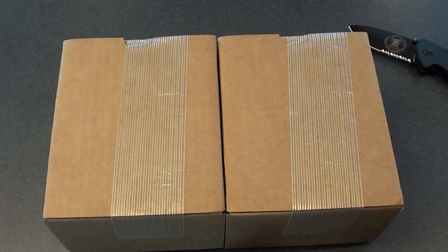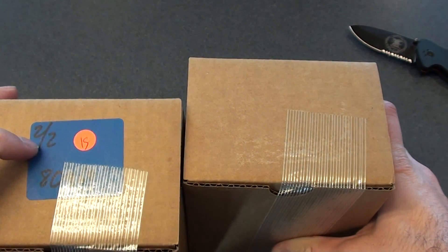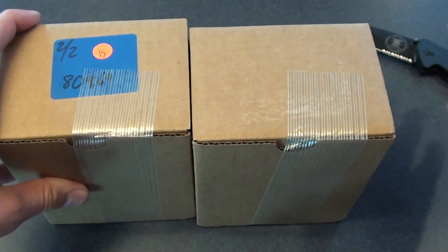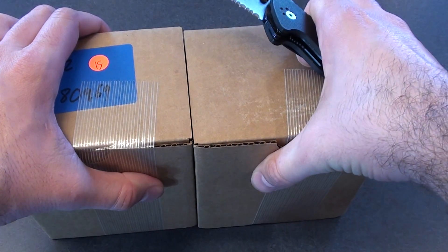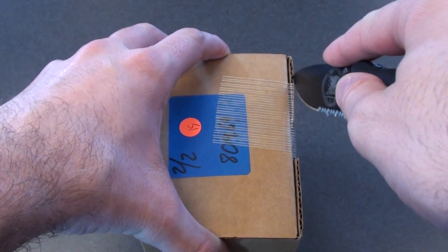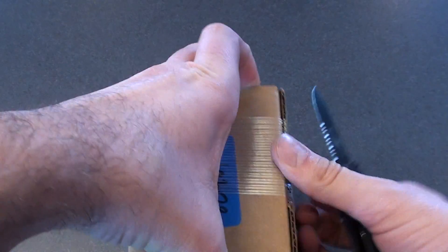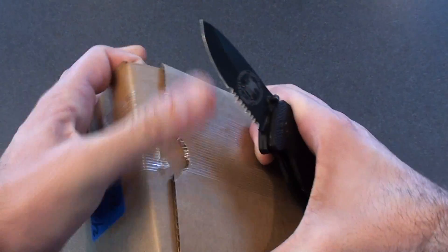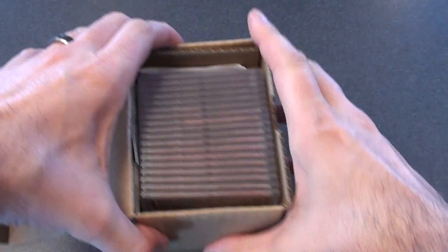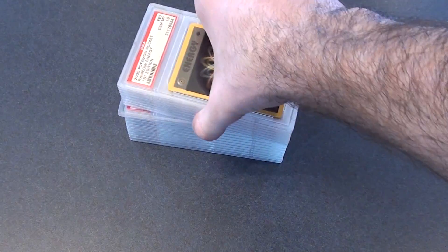Alright guys, we got two PSA box returns today — well, technically it was one package. I took these out: it's AFC number two of two, and this is one of one. We're going to crack these bad boys open. I'm going to start with package two of two to save the best for last. Pull that on out and you got all your stuff in there.